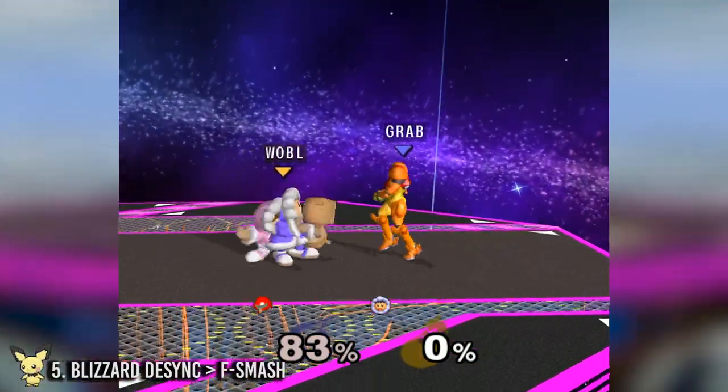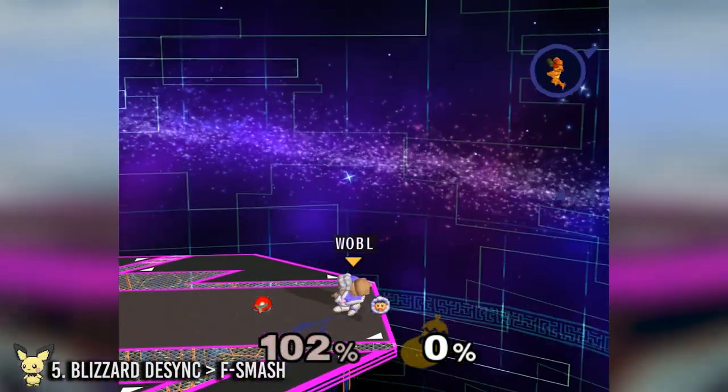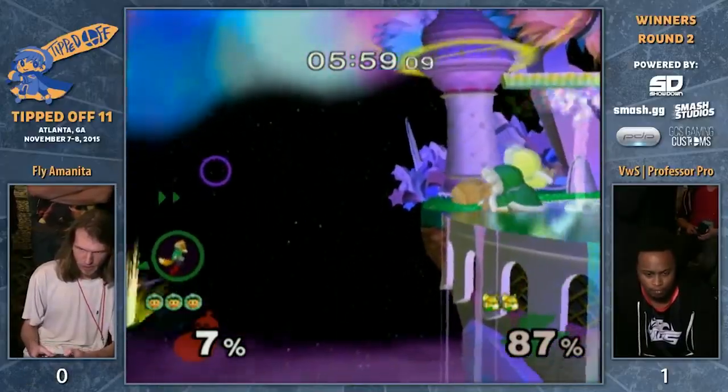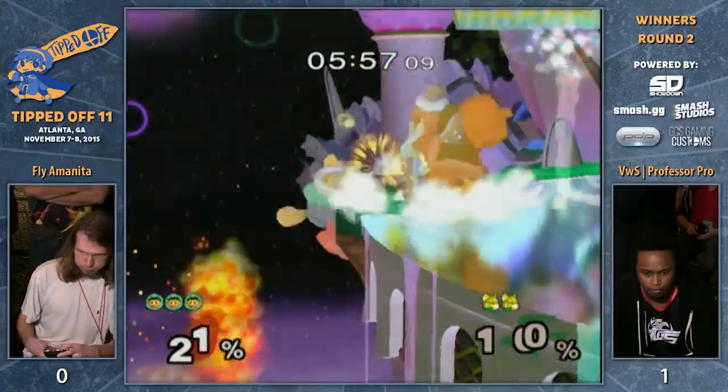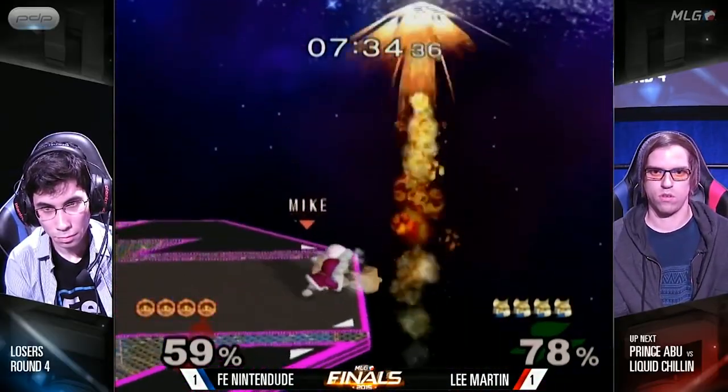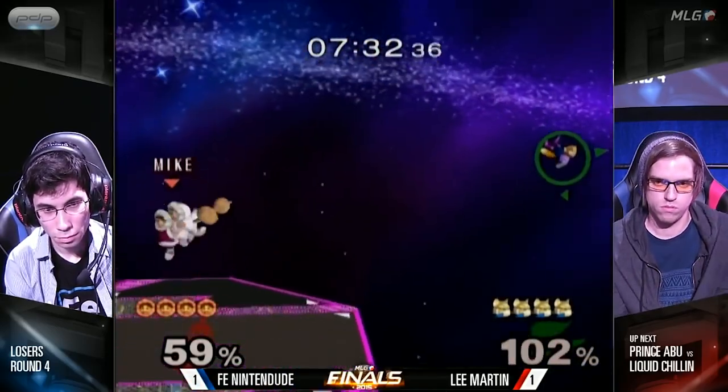And finally, number five: blizzard desync to forward smash. Again, to understand how this works you'll have to watch our desync guide, but this serves a dual purpose — it's defensive by nature while still setting up for combos. At low percents you can even get that juicy grab if they run into it.